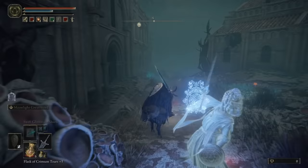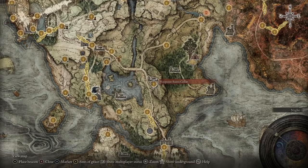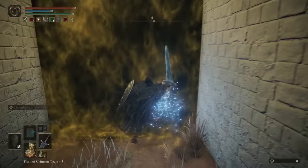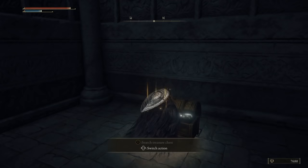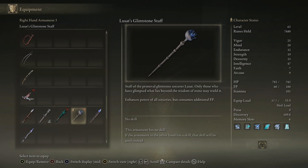Following that, you need a very specific glintstone staff — Lusat's Glintstone Staff, in fact. This can be found in the Village of Sorcery over in the east of Caelid. Once there, take the optional boss — the double fight — and once you beat them, the room at the back unlocks and contains a chest with Lusat's Glintstone Staff inside. We want this one specifically because it increases the damage of all sorcery, though it does make them cost extra mana, which won't really be relevant here — so it's just a free damage amp.